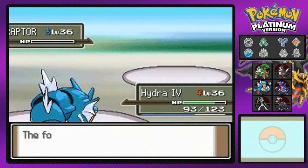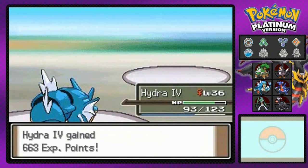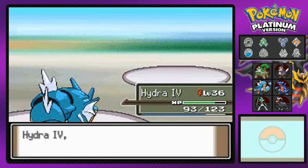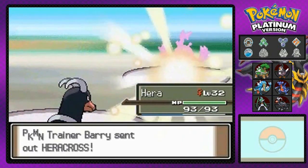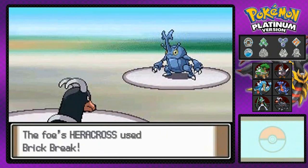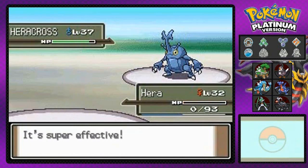This is really opening up my eyes because we are used to being at a certain level above Barry or our rivals. Getting our butts kicked. He's coming out with a Heracross — where in the hell did you find a Heracross? It's at level 37, so I'm going to try and get one hit. This guy knows Brick Break. Holy crud — Hera has been beat, just like that.